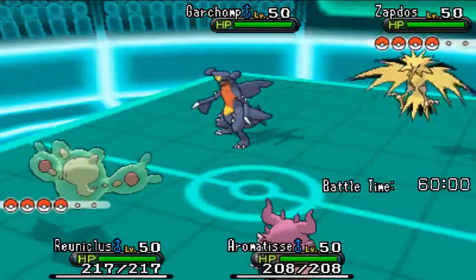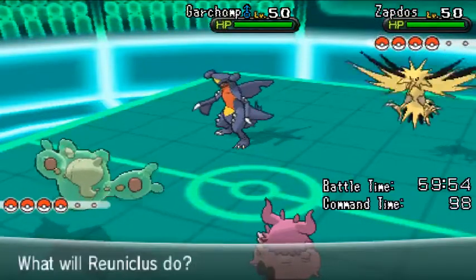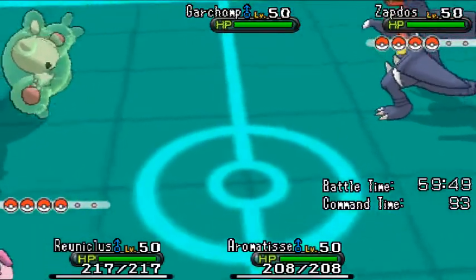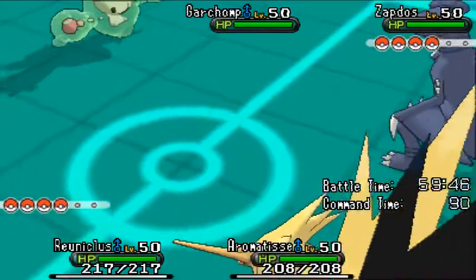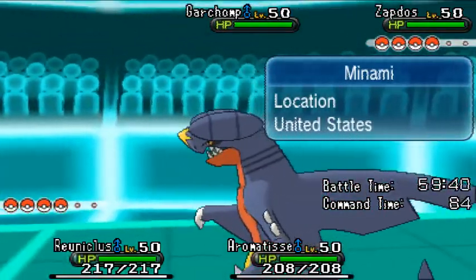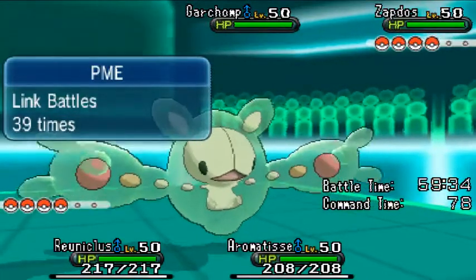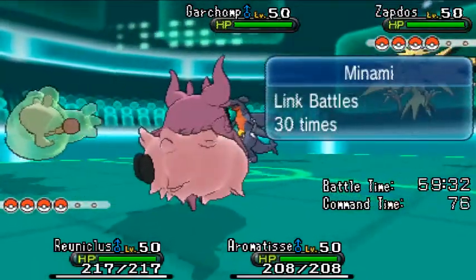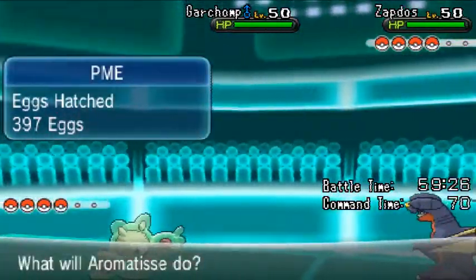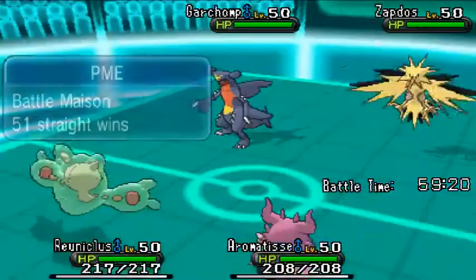Right at the start, we see PME bring out Ryu Nicholas and Aromatisse. Minami brought out Garchomp and Zapdos, a popular lead. From what we can see from PME's team, it is most likely a Trick Room setup team — either Ryu Nicholas or possibly Aromatisse, as they can both learn Trick Room. Garchomp and Zapdos are a pretty solid offensive lead, so it is up to Minami to stop the Trick Room from happening. PME's job is to get the Trick Room up as soon as possible.